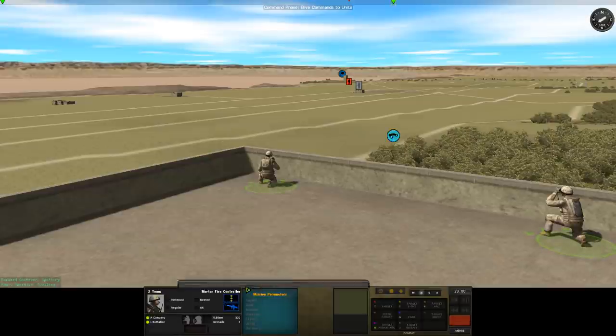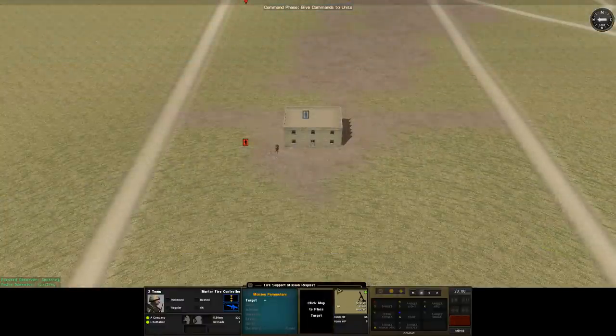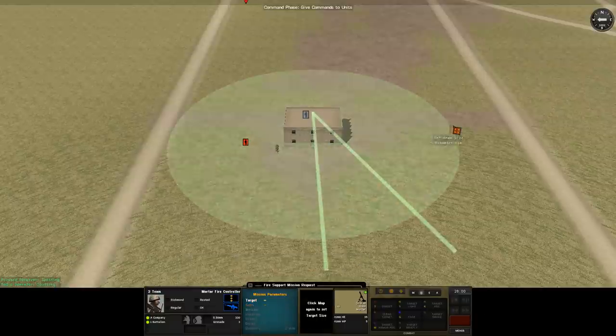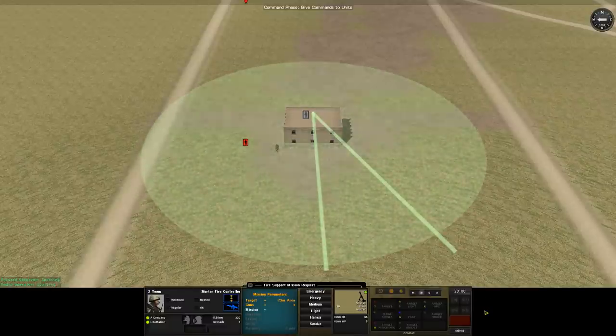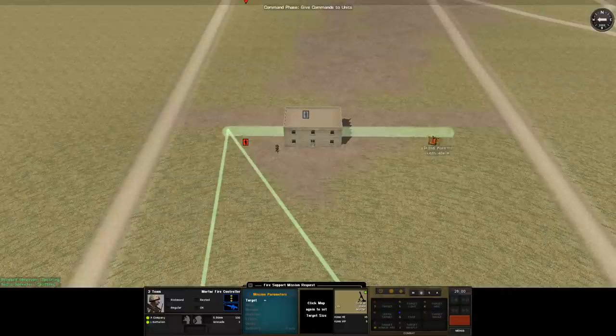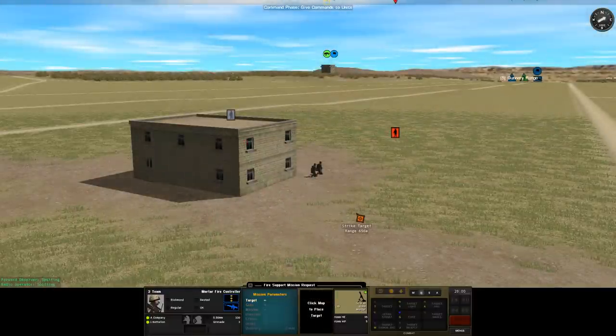Once we've got our spotter selected and we've chosen the asset we want to use we can start setting up the fire mission. In the center panel we have a choice of point target, area target or linear target. A point target gives the asset a single point of aim which can be a spot on the ground, a building or a unit. For an area target our first click sets the center of a circle and we can expand it to the size we want, with the asset spreading its fire inside the area. For the linear target we click once to start a line and again to finish it. It's also important to remember that we can only target an area the spotter can actually see, so getting your forward observers into good positions with good fields of view is absolutely key.